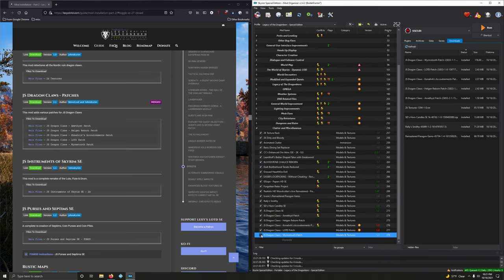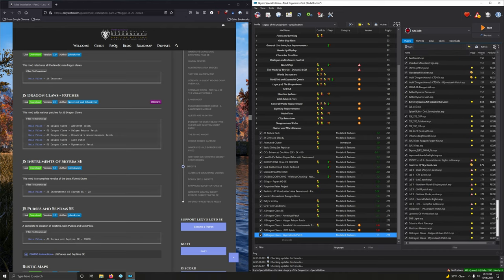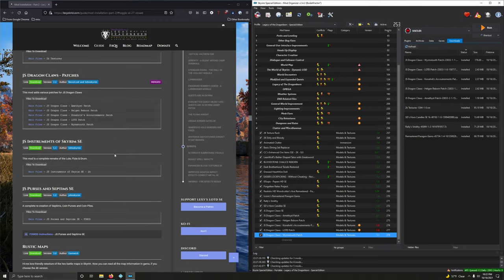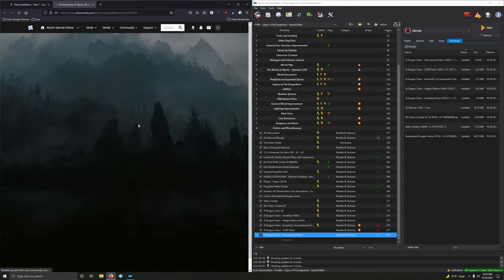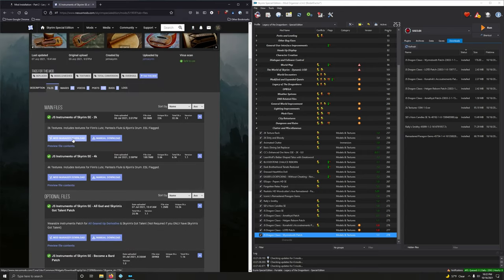Taking a peek at plugins — we're already at 187 plugins. Don't worry about the little error here; that's to be expected until we finish the guide. JS Instruments of Skyrim SE — a complete remake of the lute, flute, and drum. We want the 2K version, which is the first option. Double-clicking to install and activating.